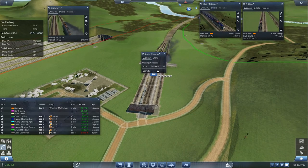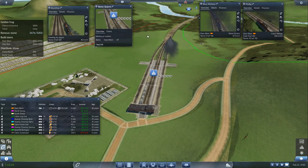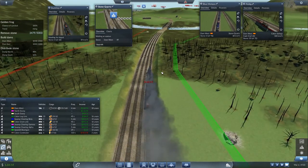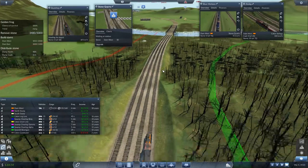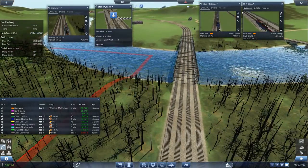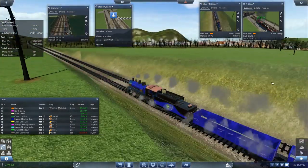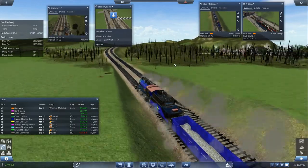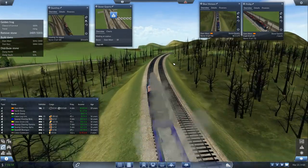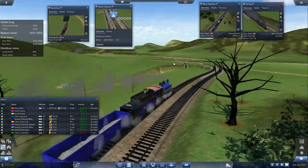Yeah, it did not get transferred over to the Dam West line — which it probably should have, right? It just destroyed like 300 stone. Wow. Okay, good to know. So let's get the dam filled up with all the stone required before we send any more to the dump.